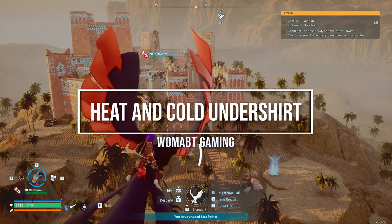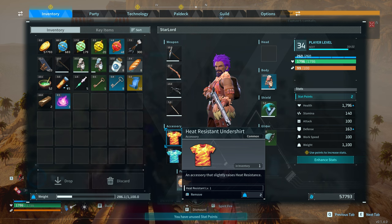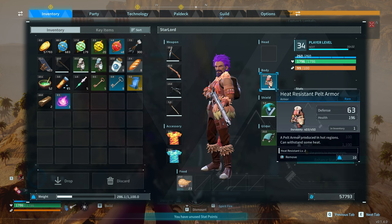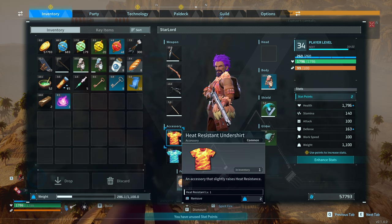G'day guys, welcome back to Wombat Gaming. I'm going to show you today where you can get a hold of these two accessories and a few other things — basically accessories at a low level. I'm 34 but you could do this at a lower level if you wanted to. You just need to have some sort of heat resistant pelt armor and you'll be able to buy these things. They're a thousand each, so just bear that in mind.